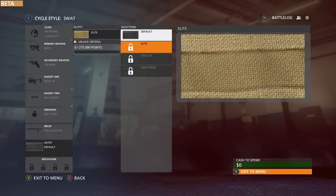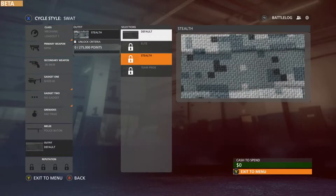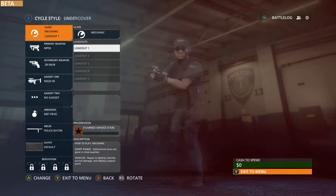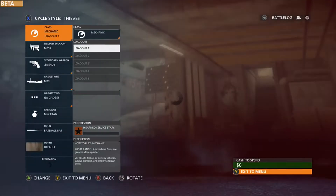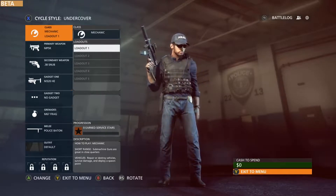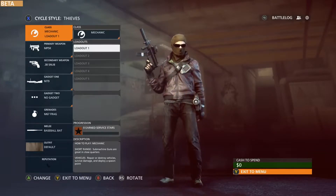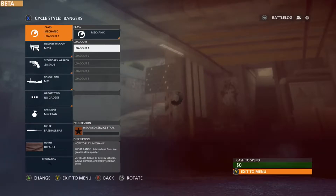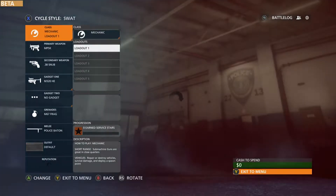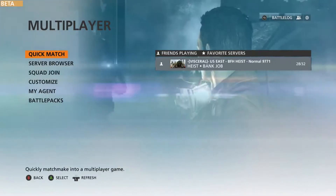So outfits: elite, stealth, team pride — that's probably clan-related. We got stealth clothing, elite clothing, and default. Undercover — you got a police hat on, you're not so much undercover, buddy. And we got thieves — leather jacket and all that stuff, that's more my style. The bangers — those are the vatos or something. All right, I think we've seen all that good stuff; let's go do a job.